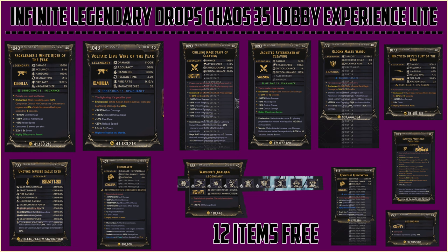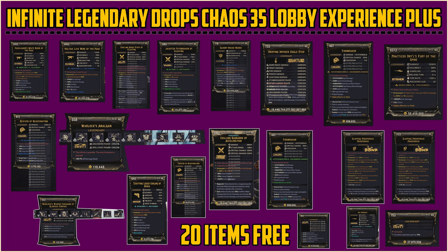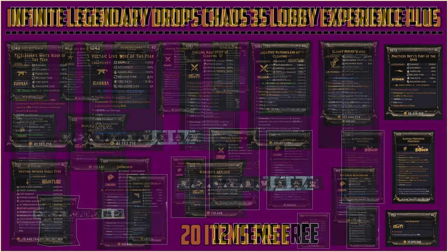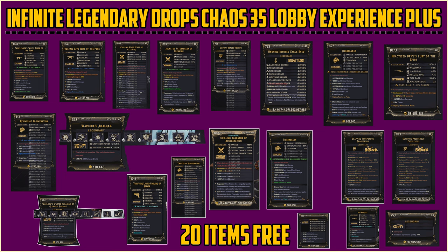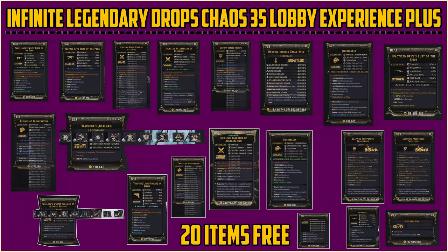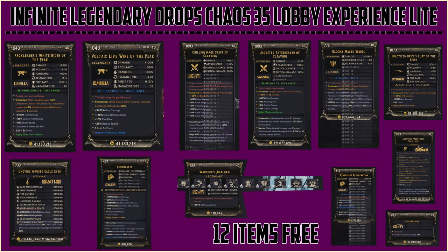There are going to be two packages in the shop this weekend: the Light package and the Plus package of the infinite legendary drops Chaos Level 35 lobby experiences. The difference between both packages is basically you're going to get more items in the Plus package. The Light package is for those people that still want to experience the lobby on a budget, and if you want to splurge, the Chaos Level 35 Plus package is for you.